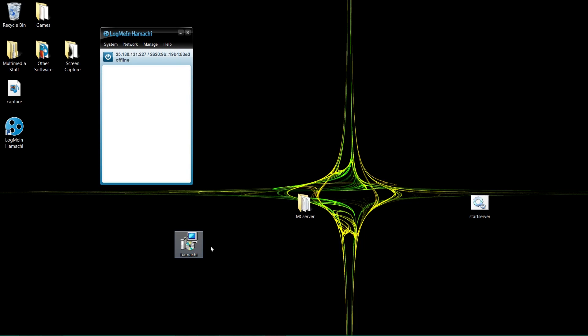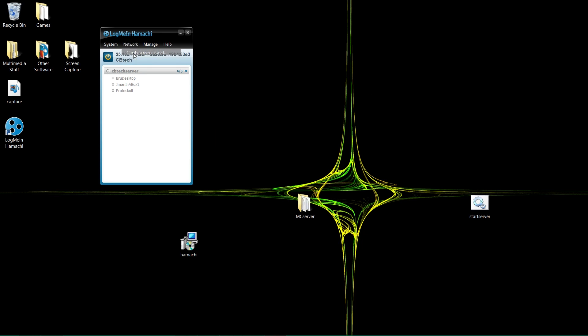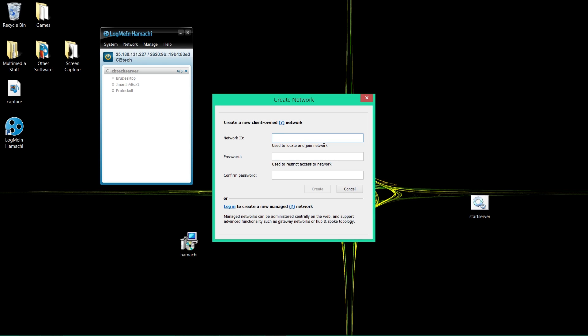Once Hamachi loads, press the power button and wait until it's synchronized. Then create a new network and name it whatever you want — I'm going to do MC Server. Set a password, type it in again, and hit Create. It doesn't matter what you name it.